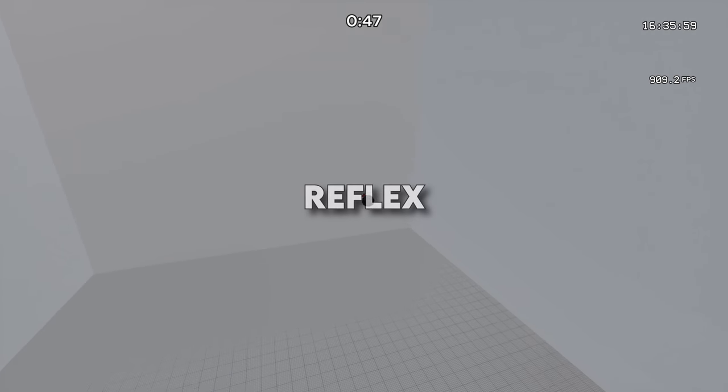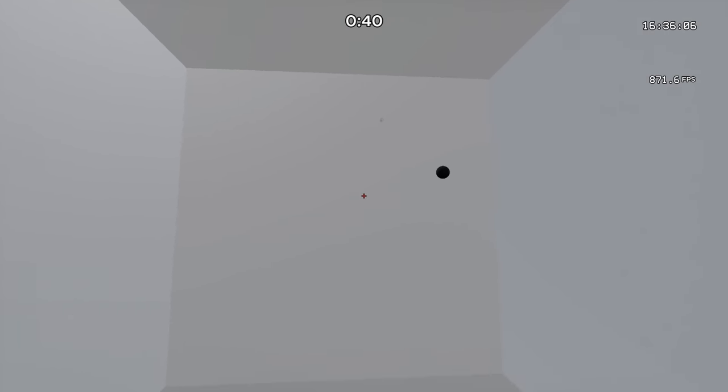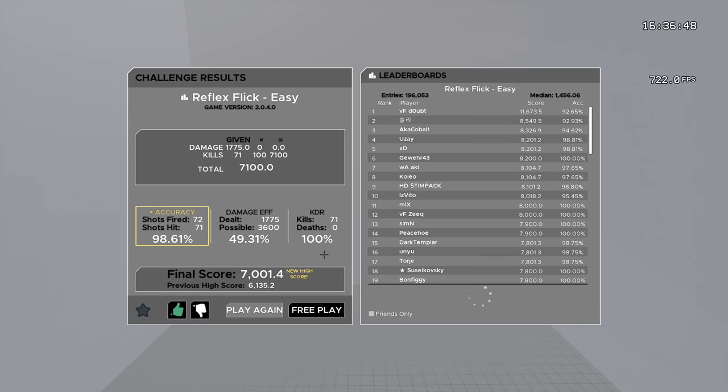The final map for the beginner routine is Reflex Flick Easy. On this map, you want to hit the target, then reset your crosshair to the center of the screen. Flicking is arguably my weakest link, which is why I'm focusing on accuracy over speed first, to correctly learn the precise movements to hit a target without over-flicking. Whether accuracy or speed is better has been debated in the aiming community — I think it comes down to personal preference. If you're a speed demon, go for that; if you're slow and precise like me, go for accuracy. On this map, use 103 Overwatch FOV and your hipfire sensitivity.